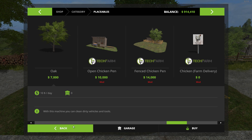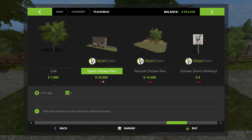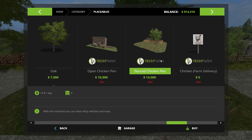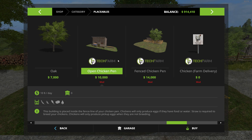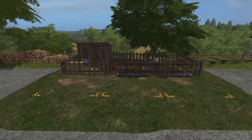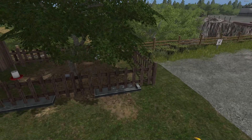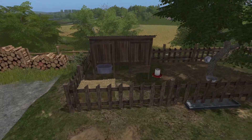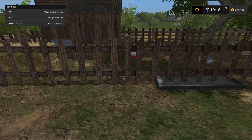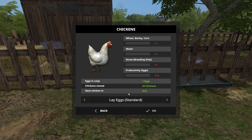That covers each of the individual pieces. The dealer and triggers are free; the chicken pens themselves cost ten thousand for the open version and fourteen thousand for the fenced-in version, with a ten-dollar-a-day maintenance fee. You need one of the three grains for feed, straw if you're breeding, and water as well. On the fenced-in pen you've got three different triggers — food, water, and straw.